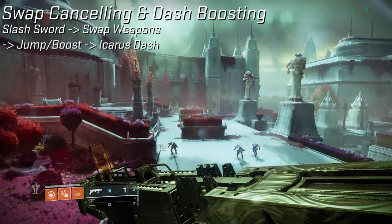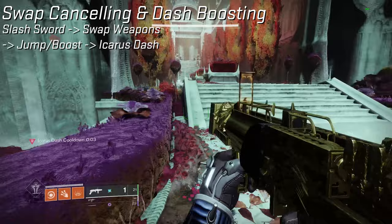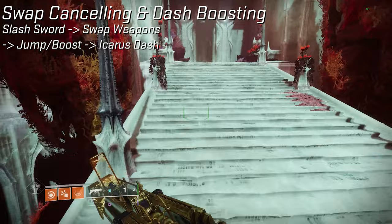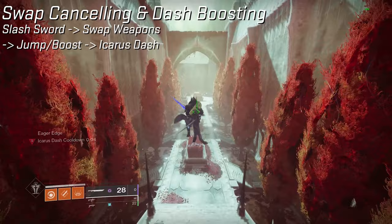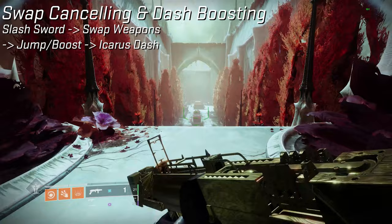You can even continue this with linear bunny hops and just keep jumping to maintain a huge segment of speed for a very extended portion of time with these very simple inputs. If you ever tried to do this and wondered why you're not getting the same speed — that's why: you didn't do the swap cancel. A lot of streamers or content creators will do it really fast and switch back to the sword quickly, so it looks like they have their sword out the whole time. This is because you can actually switch weapons during the Icarus Dash animation, so you don't ever see them put their sword away.